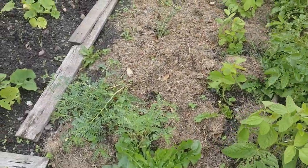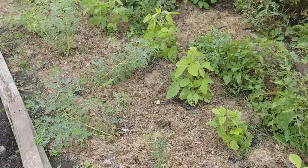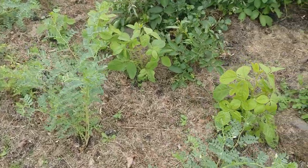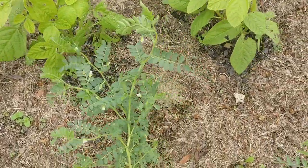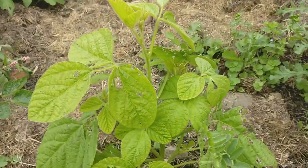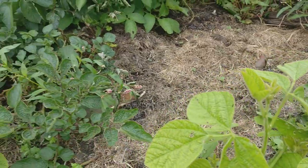Coming over to my favourite crop this year — the chickpeas and the soya beans. The chickpeas are doing so well, they've not been affected by any slugs or snails at any part of my allotment. They're actually just starting to flower — you can see little white flowers on there. First time growing them and I'm really pleased; I think I could have probably put three times as many in. My soya beans are doing okay too — you can see little white flowers and they're about to start growing some beans.